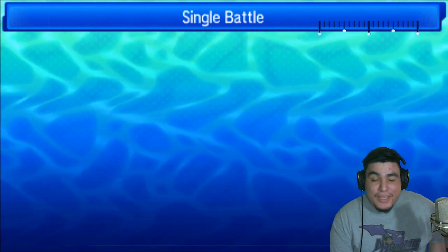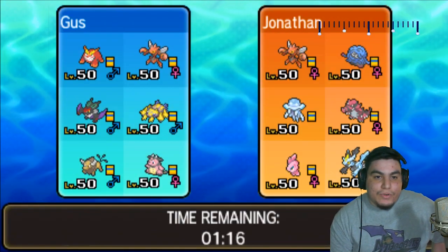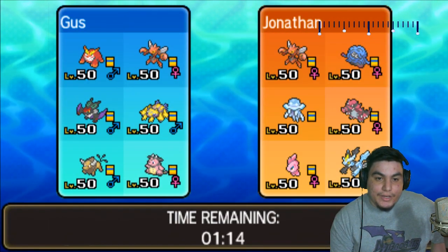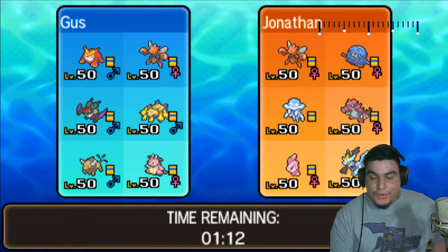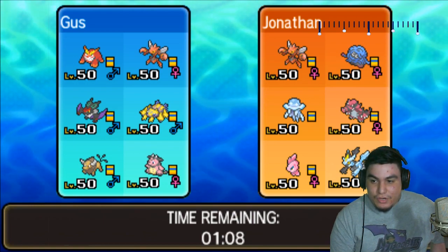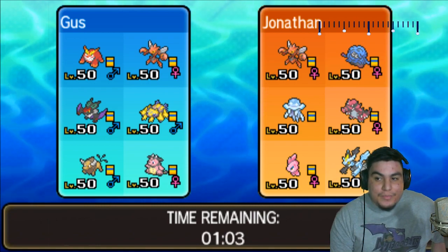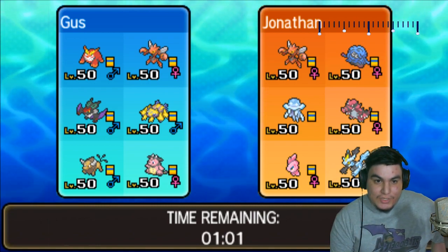He definitely has some major threats that I'm concerned about, but I'm gonna take a screenshot right now. So we see the Scizor, Tangrowth, Nihilego, Crocodile, Kirin Black, and the Alomomola. Right off the bat — no Zero Aura. That is super interesting. No Zero Aura, and Nihilego is actually a reasonably huge threat, but other than that pretty much most things are what I was expecting.